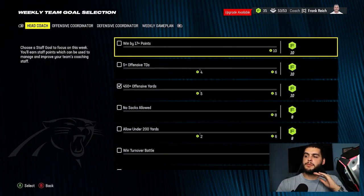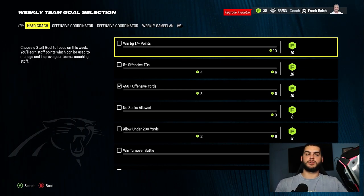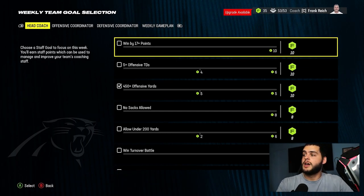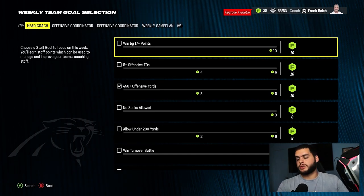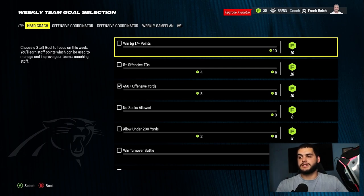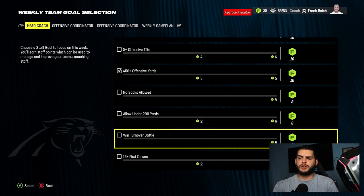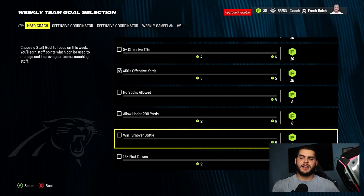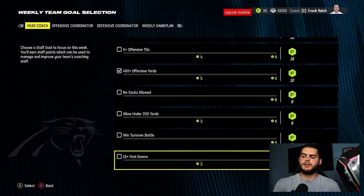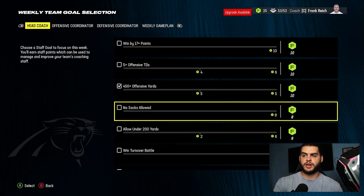All these require a lot of franchise points, so you're going to need them. Great question — select game day goals. People skip these; I've seen people for years just let them automate. The problem is if they automate, they might give you 'win the turnover battle' and then you throw five picks and don't get it, or '15 plus first downs' — not hard but only four points — or 'no sacks allowed' when you're up by 40 airing the ball out, and you take a sack and lose those eight points.